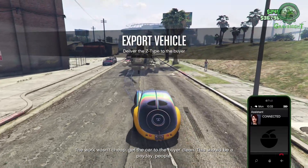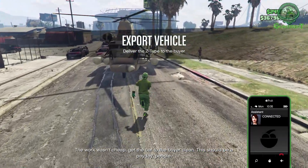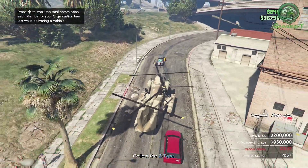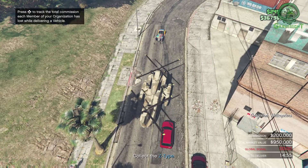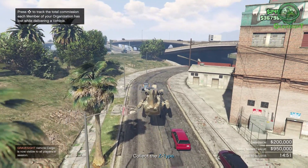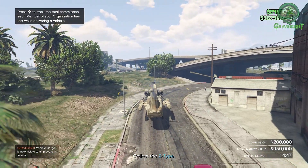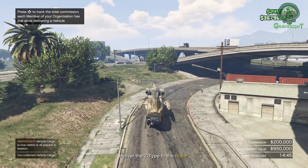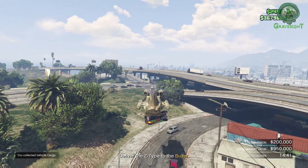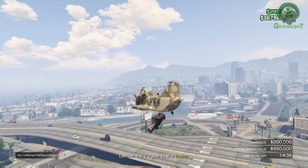I've already got my Cargo Bob parked outside, so we're just going to take this vehicle and park it right here, hopefully without any NPCs going crazy and driving into my vehicle. The way I like to do it is go forward, lift the Cargo Bob up just a little bit, press right on the D-pad to lower the hook, go a little bit forward — got it right there — and just try not to ding it up. Then from here we're going to raise it up.